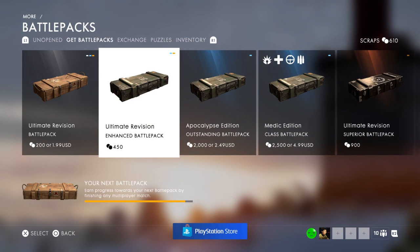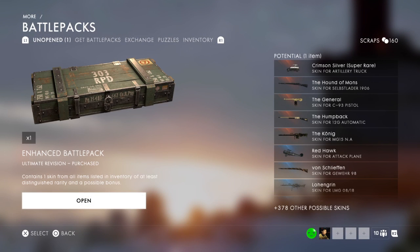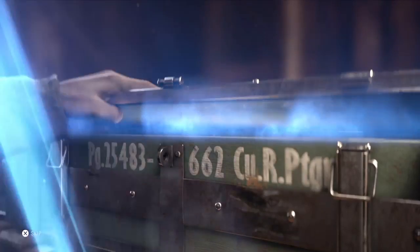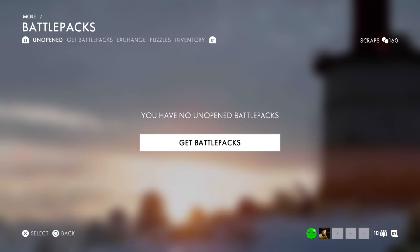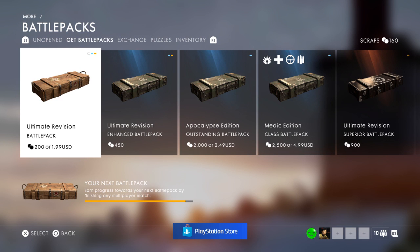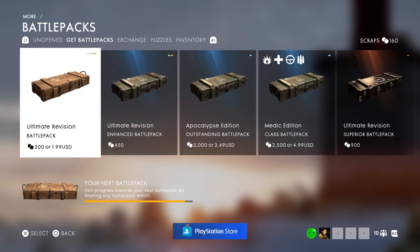To end it off, we're going to buy an Enhanced Battle Pack so I get a definite blue. Here we go. Blue! Of course it's for the Labelle — I can't even use it. Shimien Vile — oh, that's it. That's all of them, all 50 of them.